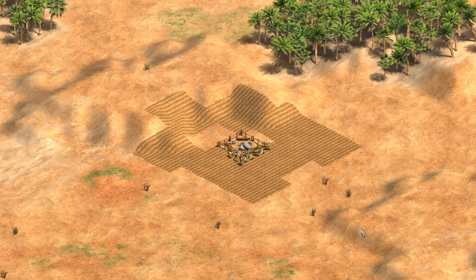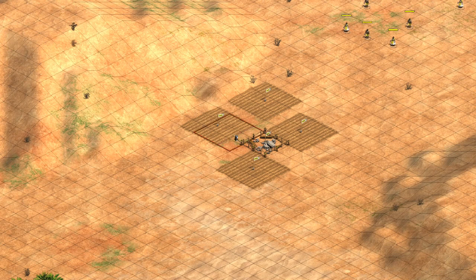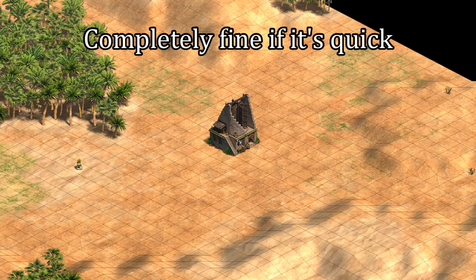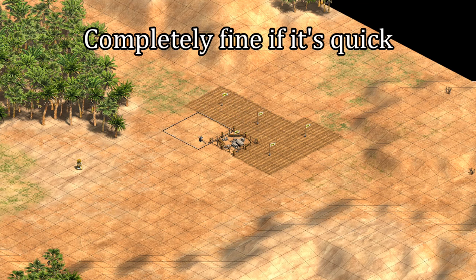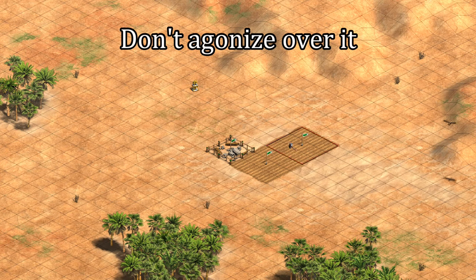A slight bias to placing farms on the right side of the mill can help a bit. Also make sure after you place your farms that you click on the mill without shift, so they build that first and then automatically go to their own farm. In this case I have near perfect efficiency in a process that took just under five seconds. That said, if you're quick with perfect farms and prefer the look of them, I wouldn't say there's anything wrong with them. The main point is it's wasting time to agonize over getting them just right when there are better ways to invest your time and attention.